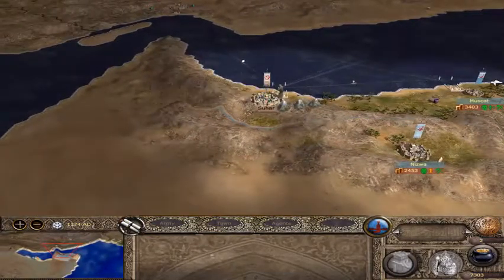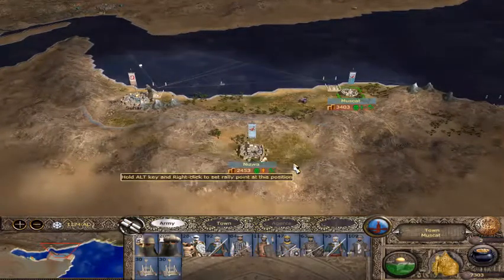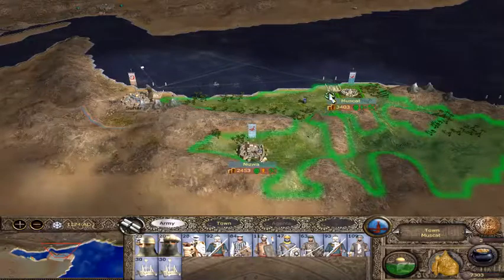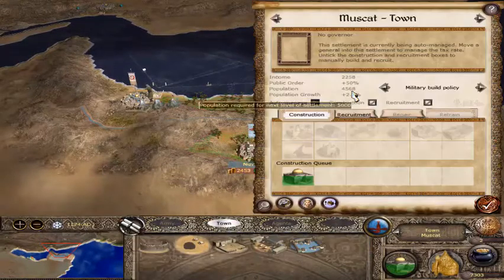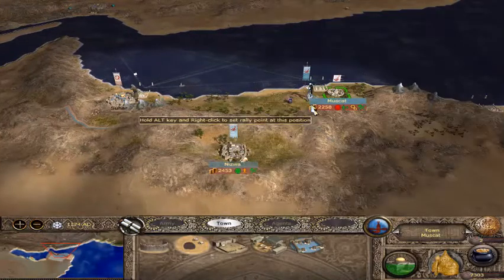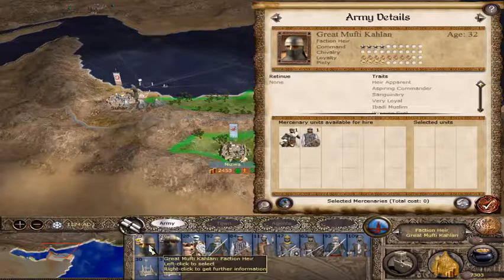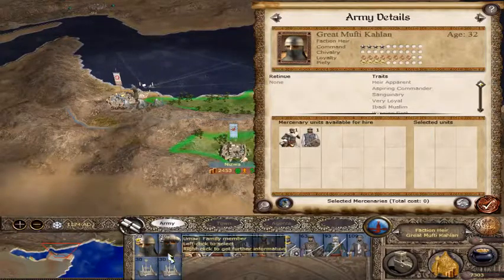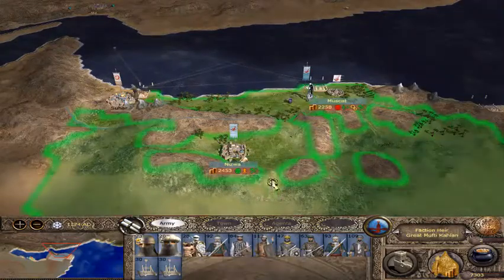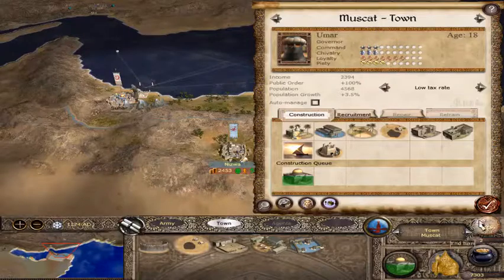So, Suhar — next target. I still feel pretty good about my armies, so let's see what happens if I take everybody out of Muscat. They're not happy. That's fair. What happens if we... Grand Mufti, come on. It probably makes sense for him to be the main general in Umar, to stay home for now. So even if they're just Umar — oh, that's a low tax rate though.